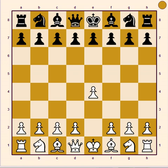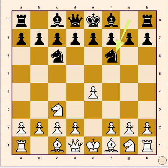Let's start the game. 1st move E4 and black reply it with knight C6. 2nd move knight C3 and black reply it with knight F6. 3rd move knight F3 and black reply it with D5.